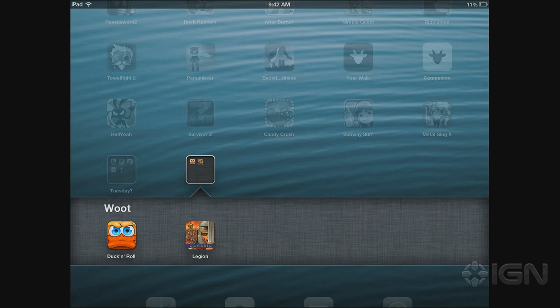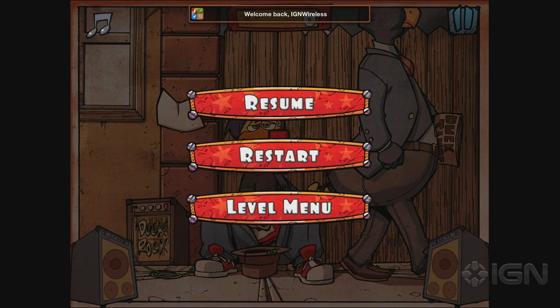We only have one price drop today. It's a game called Duck and Roll — this game couldn't be more different than Slytherin's Legion. It's a rhythm game where you play as this rock god duck. Duck and Roll is free — it's normally $5.99. It's a universal game. Let's check this out.